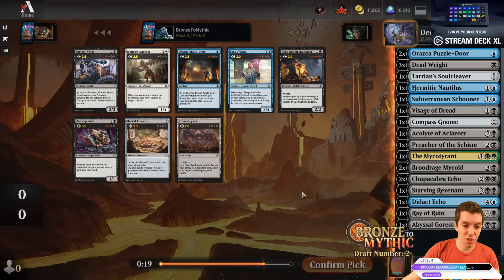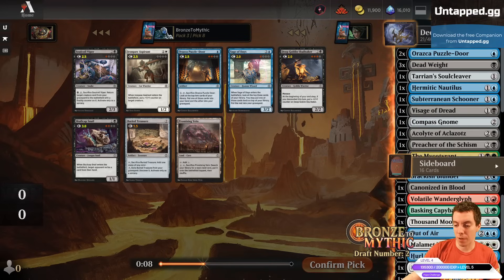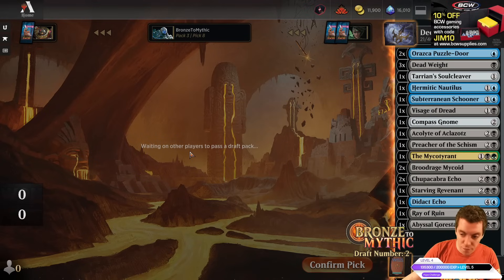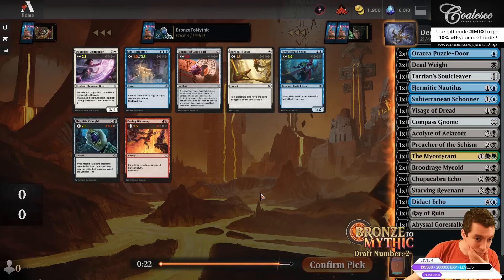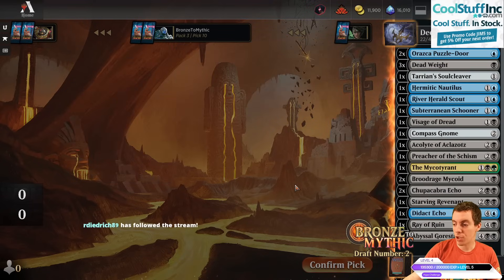We can take the Late Cave and cut the Cave deck. Alright, that's 23 cards — we can probably find a 24th in our sideboard. This is a pretty good looking deck. I wish we had a Raise Dead — it was like the Mill 2 Return 2 card that should go pretty late. We didn't really get one. That would have been really, really good with our Double Chupacabra. Looking at 23 cards: Soul Cleaver, Puzzle Door, Visage, Compass Gnome, Preacher, Acolyte, Sift, Double Mycoid, Double Echo, Revenant.